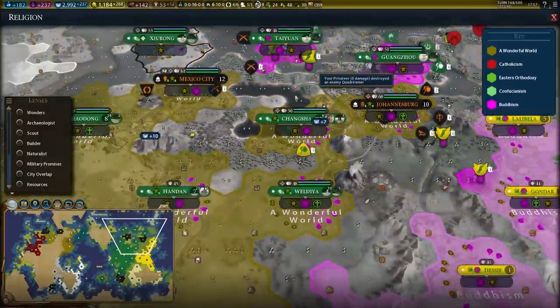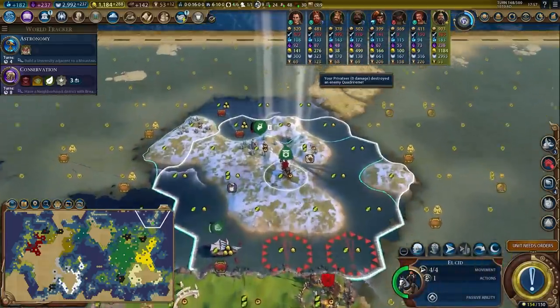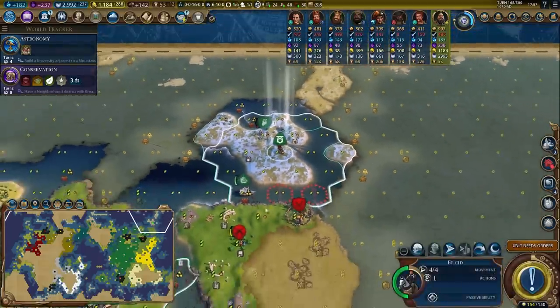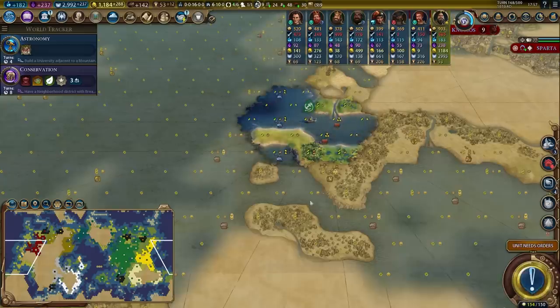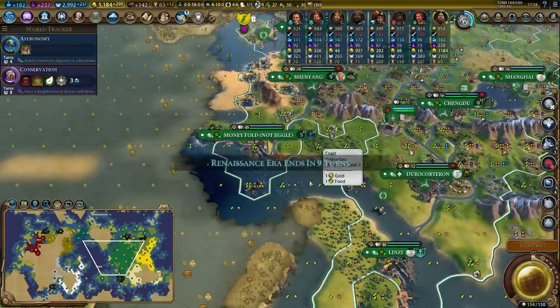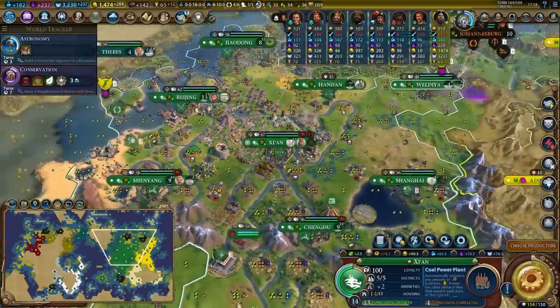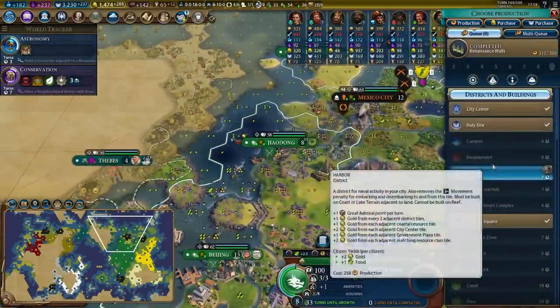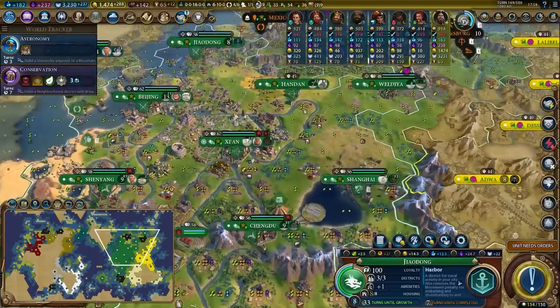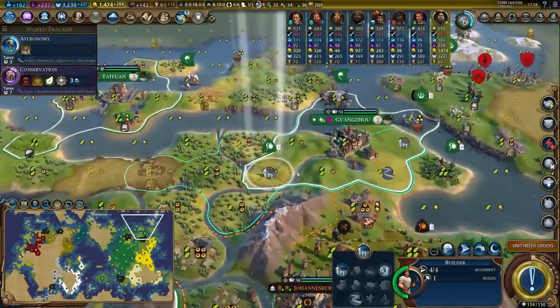My settlers are in the water. I'm getting a little bit of conversion stuff over here. I think I'll save my inquisition for the next era — that'll be when I need the era score. I don't need the era score right now because I'm already hitting a golden age and it's only 10 turns left in this era. We got a factory in the capital — that's 27 production across my empire, a huge production boost. It shaved like six turns off the Great Zimbabwe, and it should do the same when I finish the coal power plant.